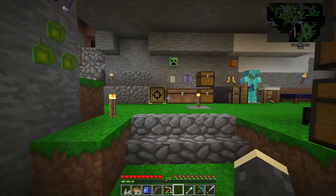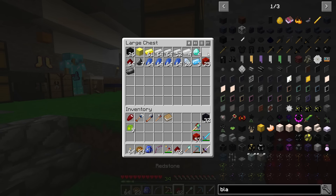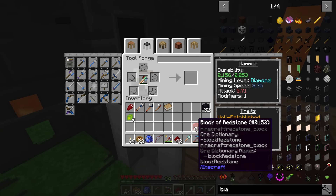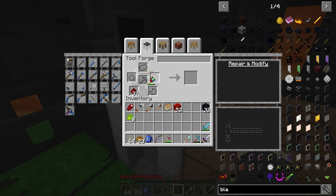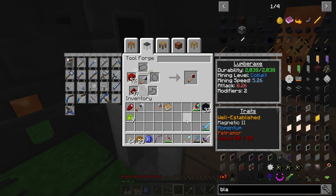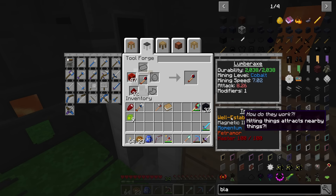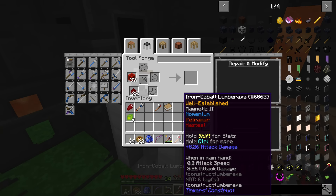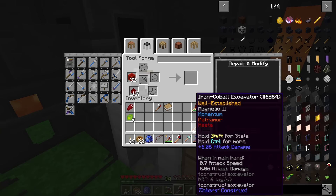Let me do the redstone on the hammer and the other tools as well. On the hammer we only have one modifier left and it looks like that was it — we got haste. The speed is now almost five and a half, which is not terrible. On the lumber axe we've got three modifiers — throw redstone on there and it bumps from 3.15 to 5.26, which is actually pretty good. Let's do that again for the last modifier too.